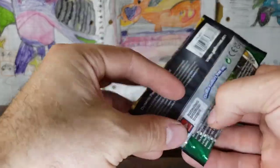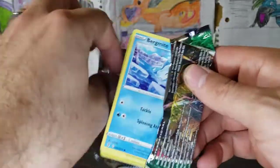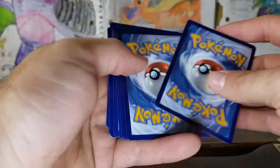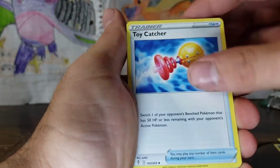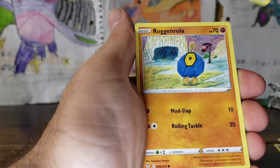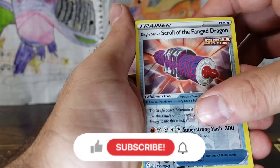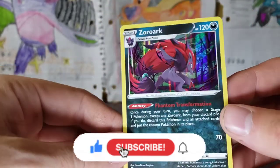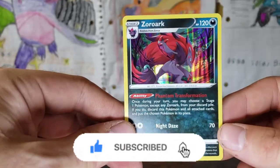Last pack — we've gotten a lot of Ultra Rares. It looks like a pretty good amount for 10 packs. Let's see if we can get some last pack magic with a Fire energy. Do not forget to like and subscribe. Bergmite, Regigigas, Flabébé, Swablu, Litleo, and a Zoroark Holographic. There it is! I will see you guys in the next video. Boom.